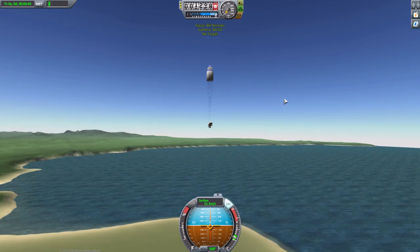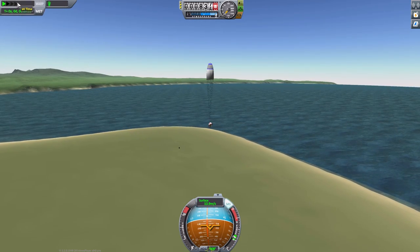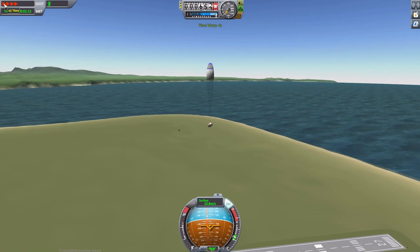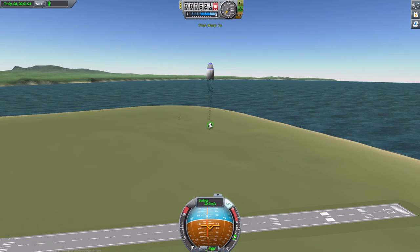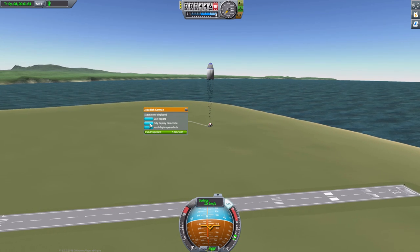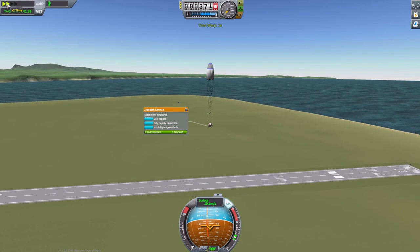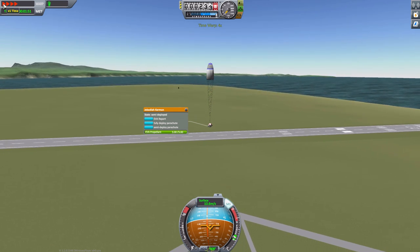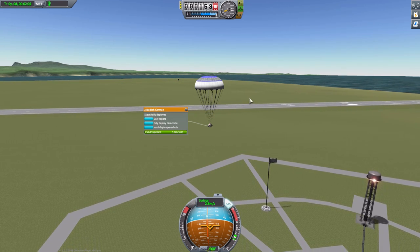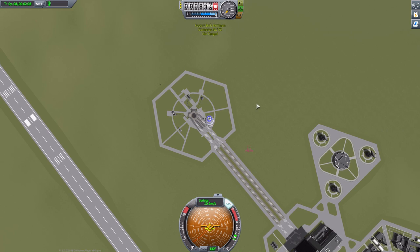Once they hit — I believe it's 150 meters — that's when the parachute opens. I really should have ejected them sooner. Let's fast forward a bit. The 150 meters is when the parachute opens, so let's try and get close to that point. We can fully deploy the parachute from here too, though I don't know why you would. But at 150 meters on this particular parachute it does open up automatically. And at about 200 meters — let's wait for it — there we go, it opened. A little bit more than 150, but excellent, works perfectly fine. Our other Kerbals are still safely floating down back to Terra Firma.